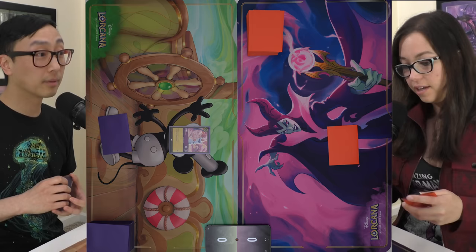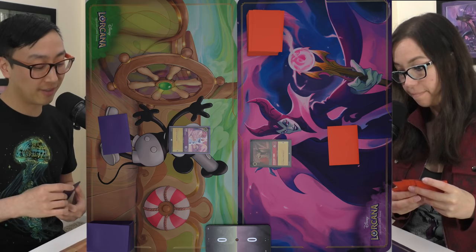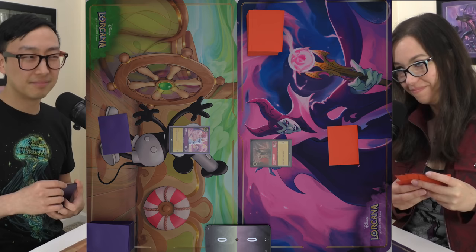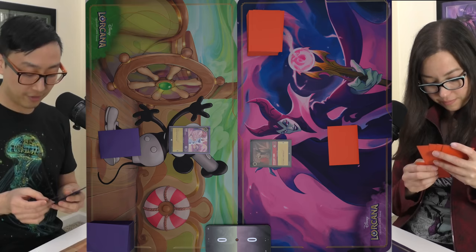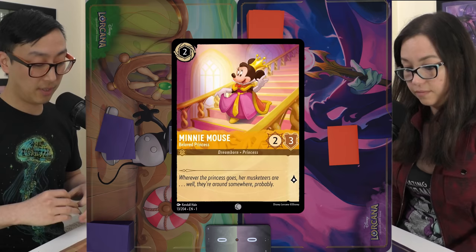This is what I was planning for — I could play the Stitch, but I get two quests out of Olaf before you can take him out. I'll ready and draw, ink this Stitch, pay two for Minnie Mouse, and send Olaf on a quest. I'm already feeling a little behind.